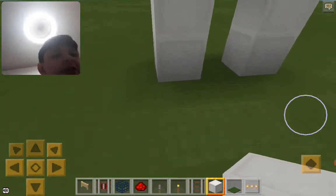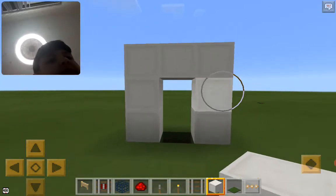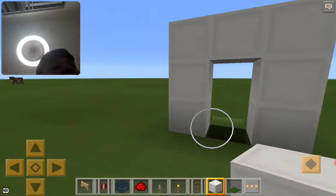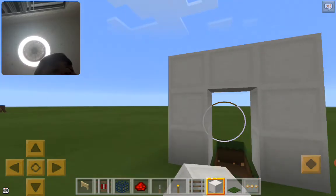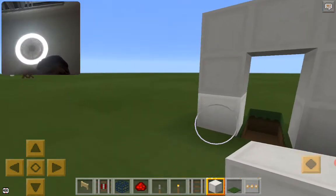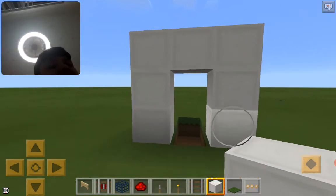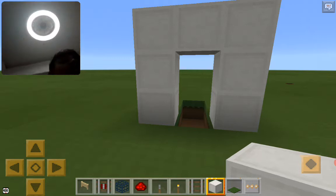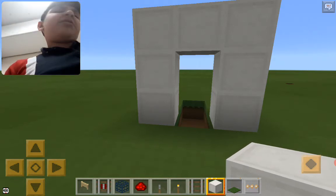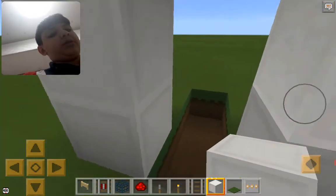So today I'm going to show you one of the Minecraft tricks. First you have to start from making an outdoor, like you normally do, but it has to be a quartz block — well, it can be any kind of block you want, you can choose.